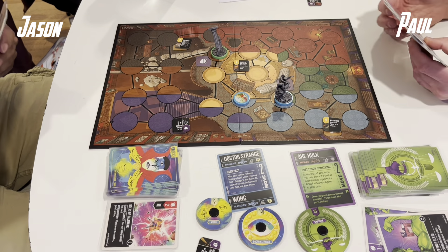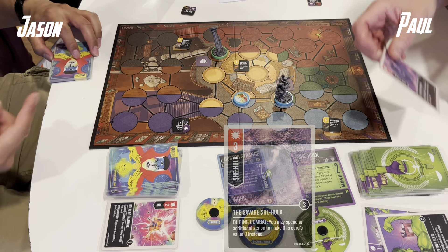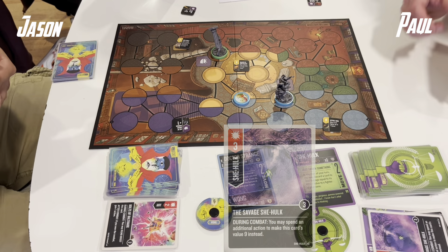I'm playing Doctor Strange for the very first time. He is a 14 health, 2 move fighter who is ranged. His sidekick Wong is also ranged with 6 health. After each combat, Doctor Strange can, if he played a card, take a damage and put that card on the bottom of his deck and draw another card. It's extraordinarily powerful.